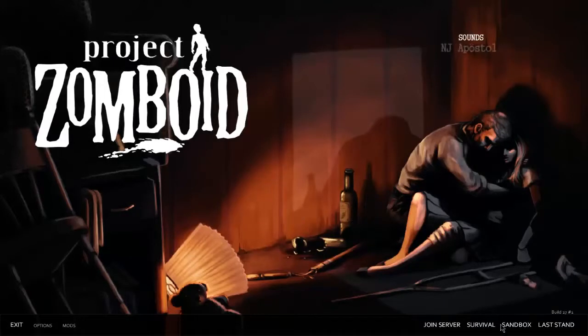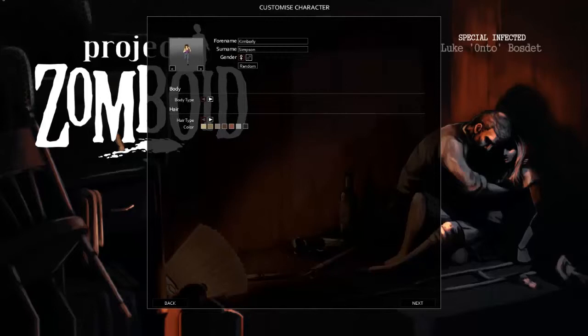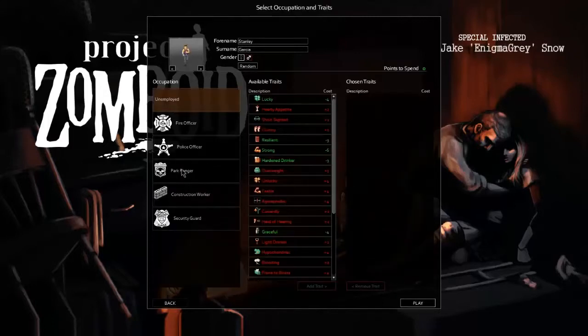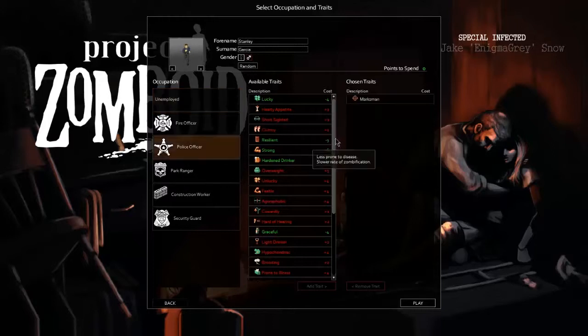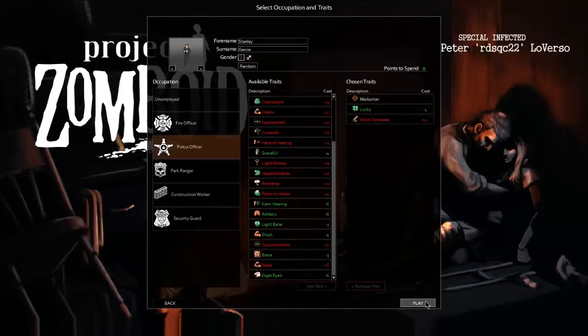Now let's get into the actual game. We're gonna do a survival game — new one, West Point, it's the base map — and we are going to be Stanley Garcia. Let's change his body and beard. Now we're going to pick his traits: police officer, lucky, short-tempered. Done.